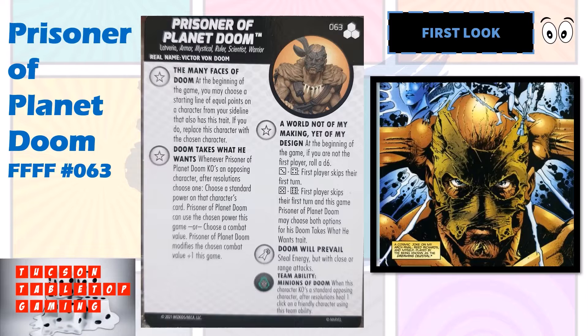Thanks for joining us today for this quick look at Prisoner of Planet Doom number 63 from the upcoming Future Foundation set. He has three traits and one special attack power. We're going to take a look at what he does, his dial, and how his Doom Takes What He Wants trait can come into play.